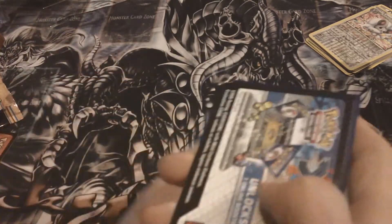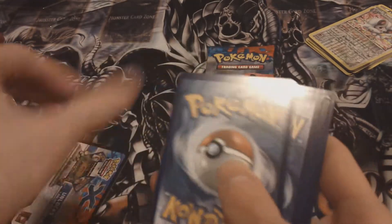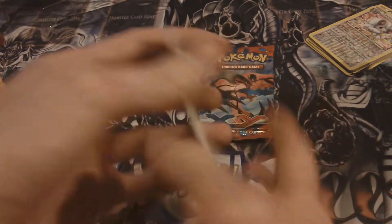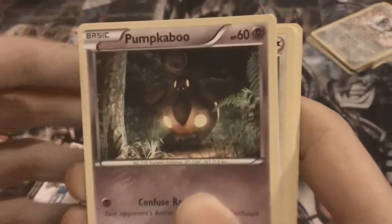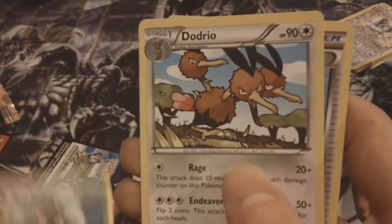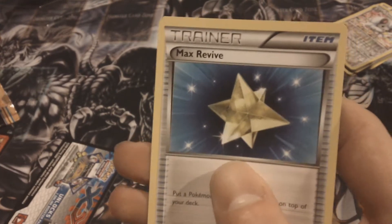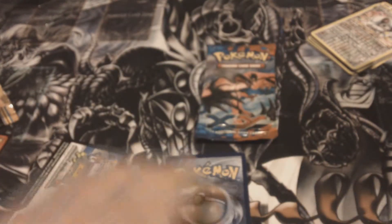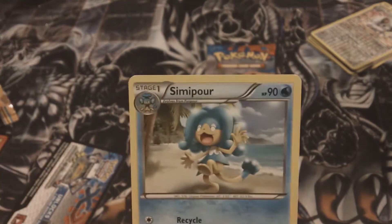Nothing too great yet, but we got two X and Y packs. Let's go ahead and start with the Mega Venusaur pack. You saw that I pulled that Full Art Venusaur in my X and Y opening from a Velto collection — that was pretty sweet. In this pack we have: Bidoof, Pumpkaboo, Bunnelby, Doduo, Scatterbug, Ladian, and a Max Revive. Our Reverse is a Bibarel, and our Rare is a Seismitoad.